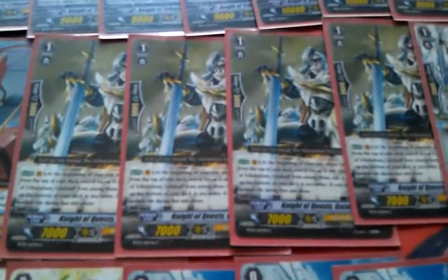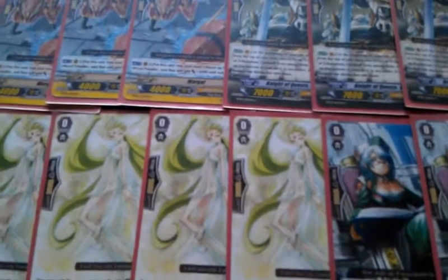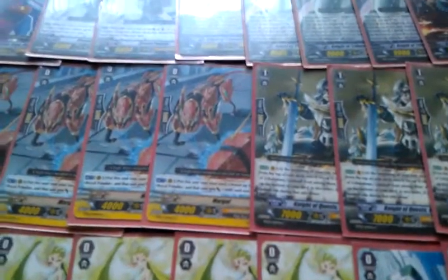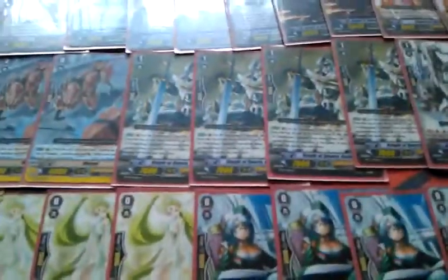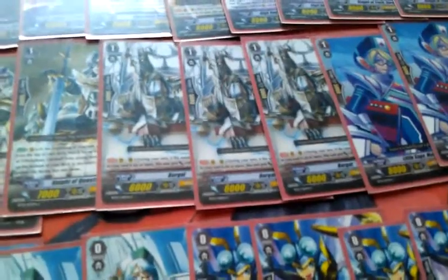Moving on to the grade ones. We're running four Knight of Quests Galahad, three Borgals, four Little Sage Marins, and two Dream Painters. I put in the two Dream Painters because they can also boost the soul. If you have some unwanted cards in your hand — since this deck doesn't have Perfect Guard, you can use Dream Painter to fill up your soul. It's another great way to bring up guys that need soul to become 9K boosters and 11K attackers, like Borgal. When you have 6 in the soul, Borgal becomes a 9K booster and stays that way as long as the soul stays at 6.